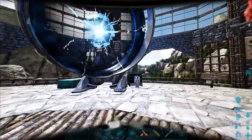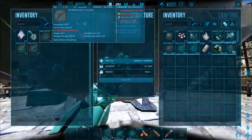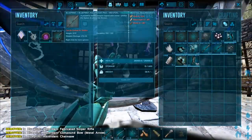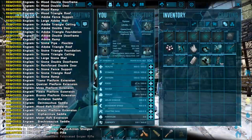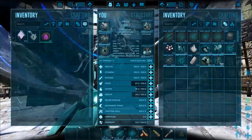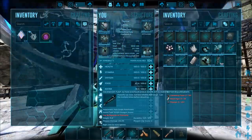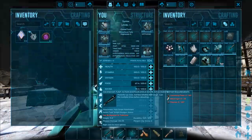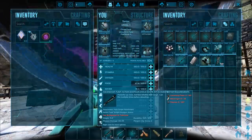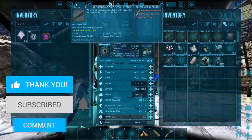Right now what I want to do is — as you can see — we have a lot of blueprints in our inventory. I want to level completely into crafting skill and just craft the heck out of these. Obviously we're going to be fighting Rockwell pretty soon so I want to upgrade my weapon set. This is what I've got so far in terms of a shotgun — it's pretty good but I do have a better blueprint.